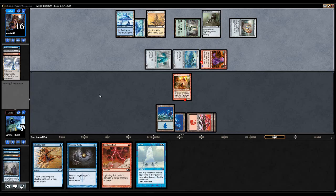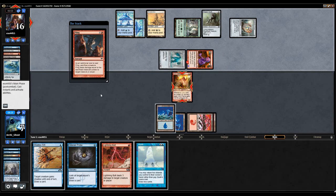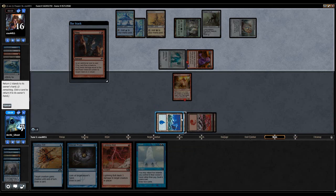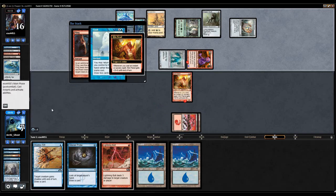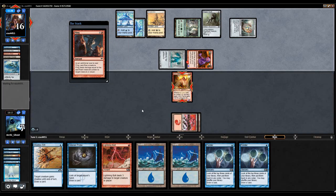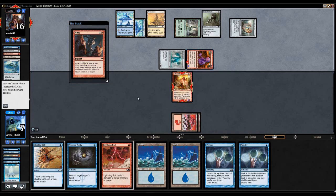Is my opponent just casting an Atog? I sure hope so. He's flinging my Kiln Fiend instead of killing me. Okay, I guess we'll cast Gush and try to hit something. I don't know what's going on — oh I see — if I counter it he doesn't lose this turn. I get it. My Kiln Fiend's dead. We can't actually win because now any creature I play I have to keep chumping the Atog every turn, and then I just die. We're actually just dead.